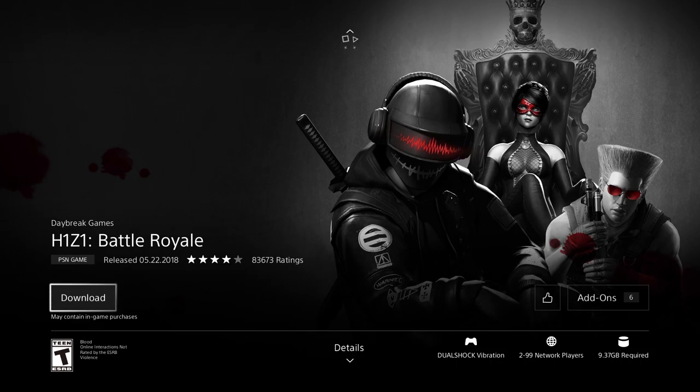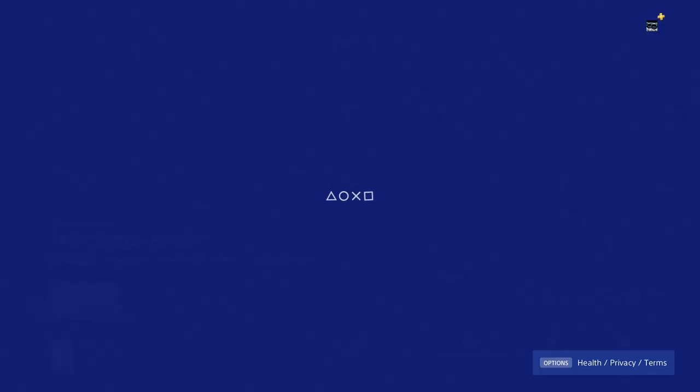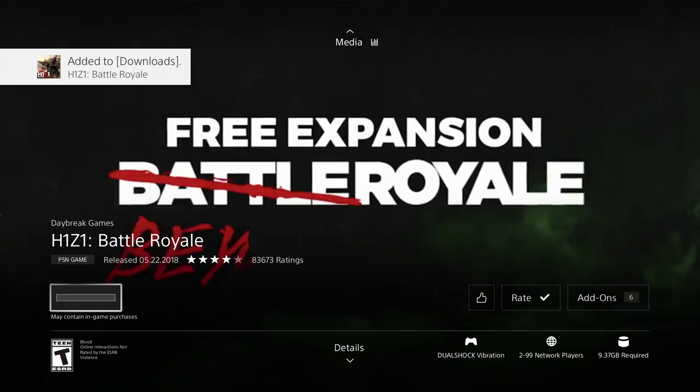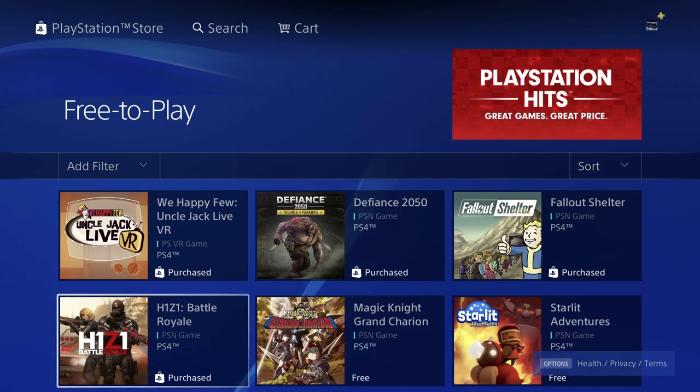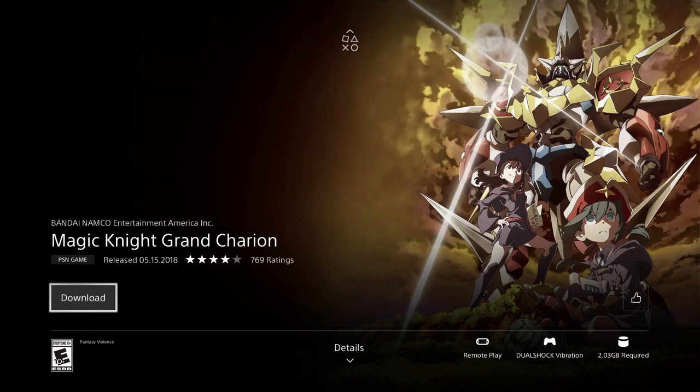Right now we're looking at 9.37 gigs - let's press download. Like I mentioned, up there you'll see a search option, so if you don't find the particular game you want just go to search and download it from there. The reason I took you this way is just to show you all the games available right now.